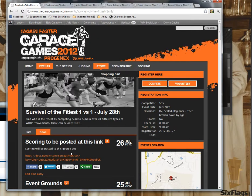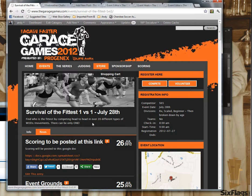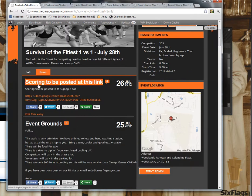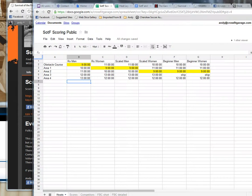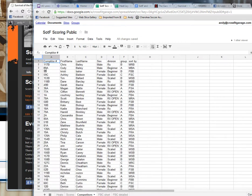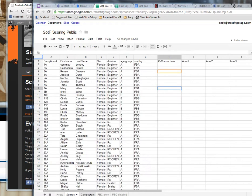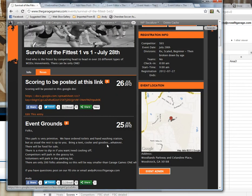You can see all this data posted on our games website, Survival of the Fittest. Scoring will be posted at this link right here — this is what you're seeing for heats. You guys can see the scoring here. You've got all the competitors and your competitor number by alphabetical order, along with Fire Breather details. Your heats are here and your scores are down here. You'll have access to that if you just click on this link on our site.